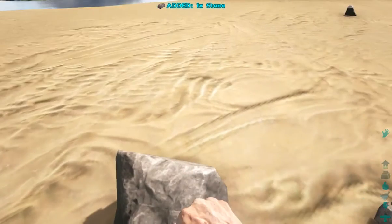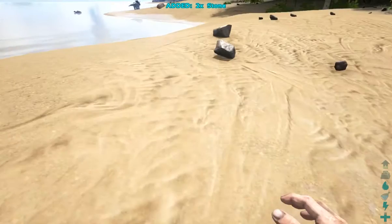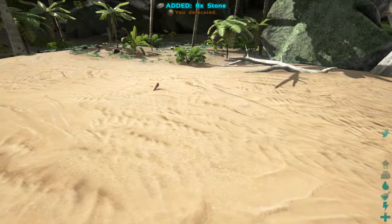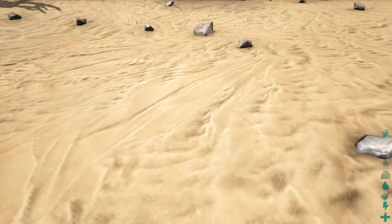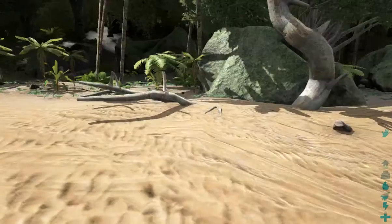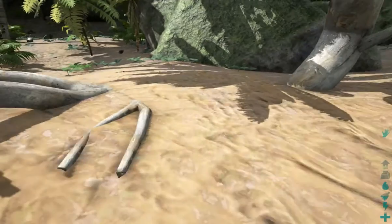There'll be these loose stones, especially along the beach. You can run around and pick up loose stones — the nice thing is you don't have to stop. You can just run and spam E as you run. And you'll notice at the top of the screen it just said I defecated, and if you look behind you, there is poop. Don't pick up the poop — and more importantly, don't use the poop, because you will eat it, which is just disgusting.